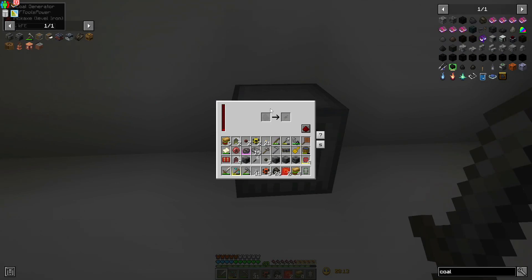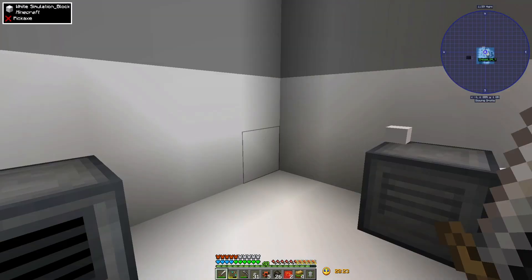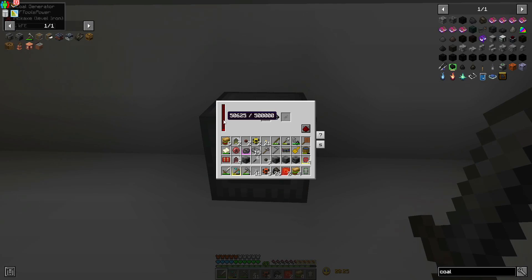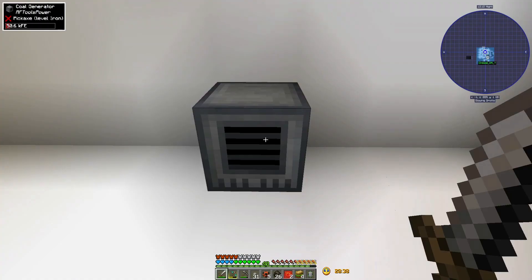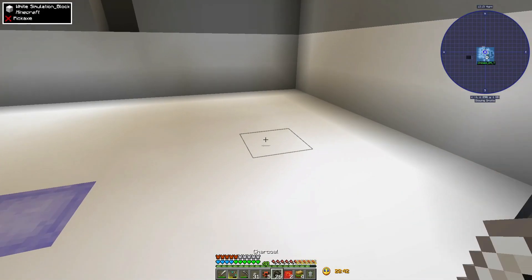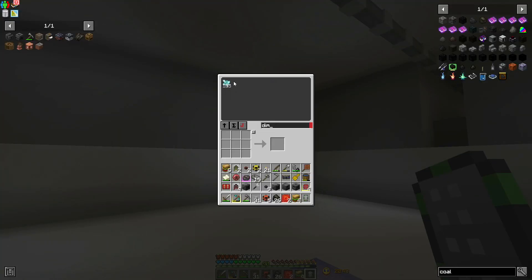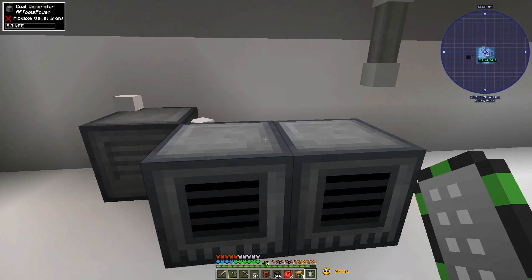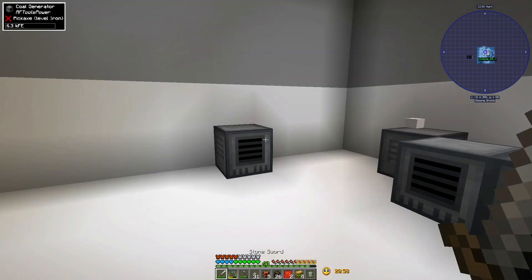I've put a single stack of dimensional shards on this generator. Now he generates at 75 RF a tick, up from 60. When using a single piece of charcoal it goes up to 50,000 RF - an extra 16,000. Once it's infused 100%, it's almost double output, so we should get 120 out of these. Downside is I don't have tons of dimensional shards - I've got another 135. I could probably put another stack on one of them.